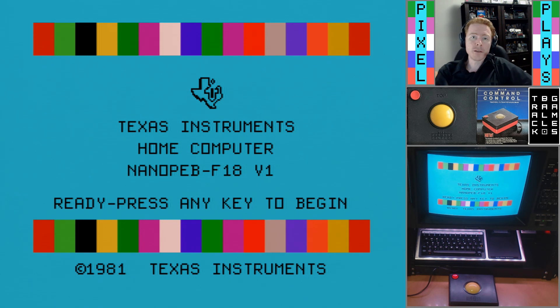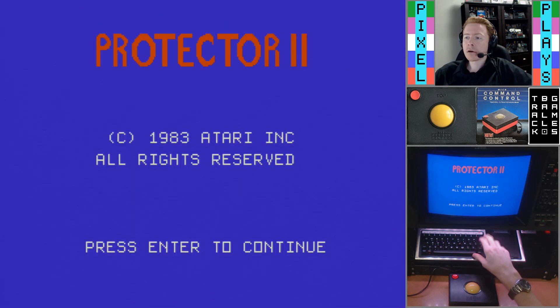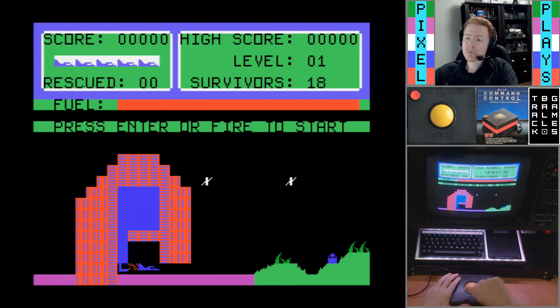Another game in which you have two-dimensional control of a spaceship on a broad field of play is Protector. But I'm just pranking myself here because Protector 2 is a Joystick 2 game and this is Joystick 1, so I am unable to control the game. This is likewise true for Star Trek: Strategic Operations Simulator, sadly. So no controlling starships with your trackball — Joystick 2 games are unfortunately off-limits. A significant caveat there.